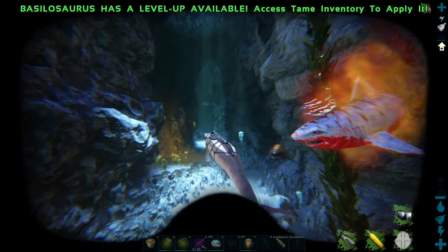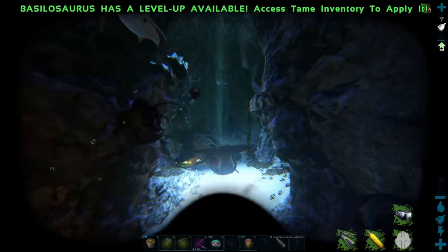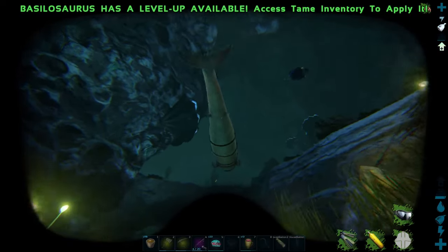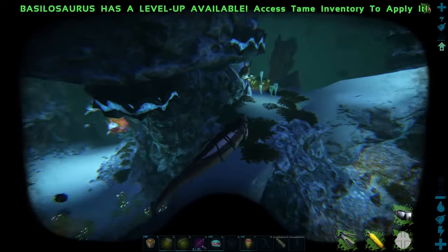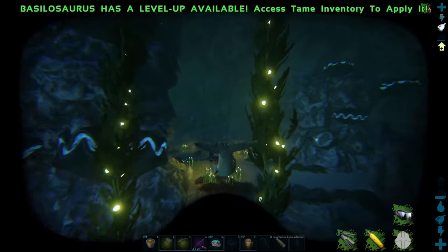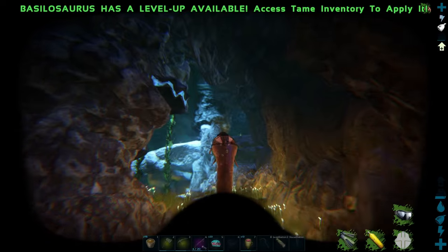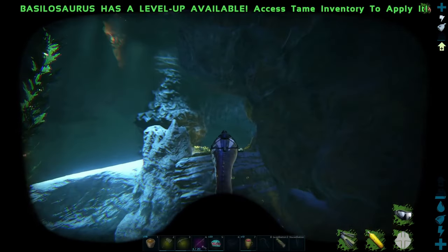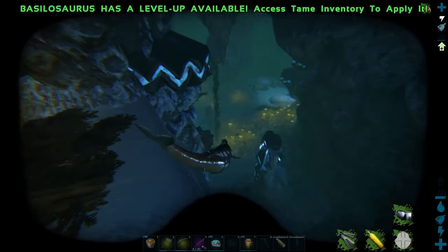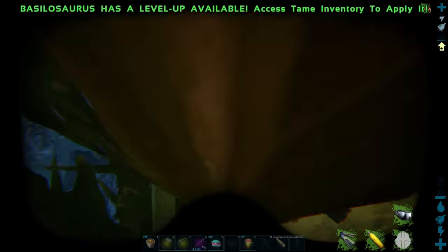The first drop location is right here under this bridge. I don't see one. The second one is to the left where those jellyfish are hanging out. There's another drop location right here, and then there's a drop location right here too - I'm not finding them yet. Then down on the ground here, I'm not exactly sure but I think it's somewhere around here right past this rock - there'll be a drop.